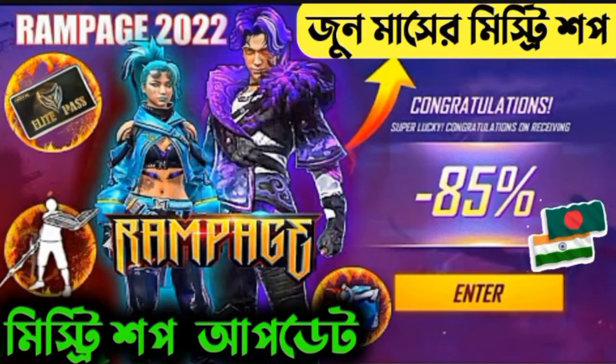So guys, you can see that there is a Mystery Shop in the event. The Mystery Shop is on the Indian server. At the same time, there is a discount event — an amazing discount event. You can see that there is a Lampest Mystery Shop — a very good event.